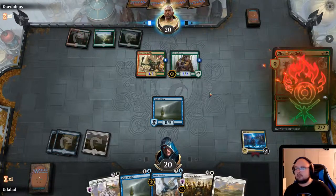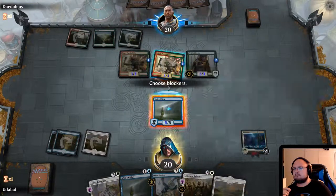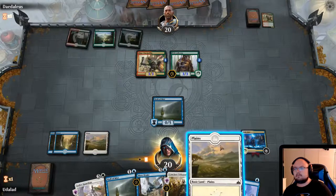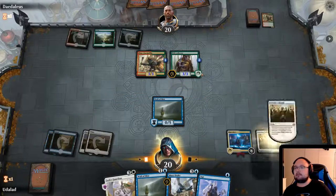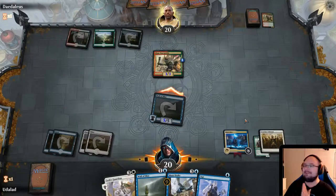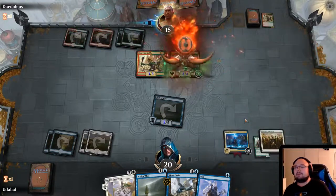We could've attacked and we would've gone basically even damage-wise. I don't think he realized what my High Alert does, which is kind of interesting. I think we wanna Conclave Tribunal this turn — we definitely wanna get the Pelt Collector out of here as fast as possible. Then we attack with our 5/5 Wall of Mist. I just love playing this deck, this is so hilarious — I don't think he even realized what happened to his 3/3.